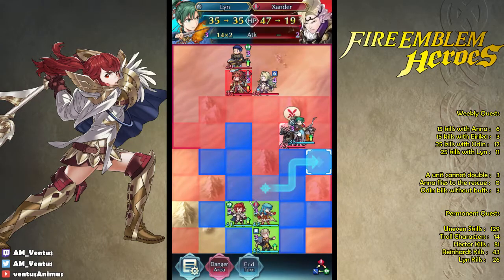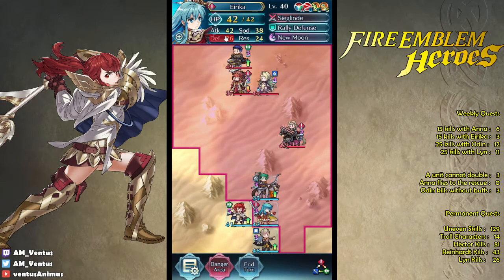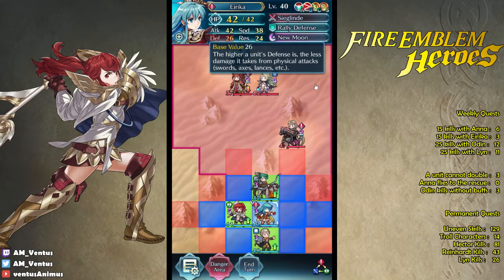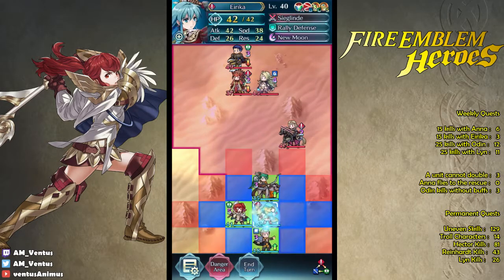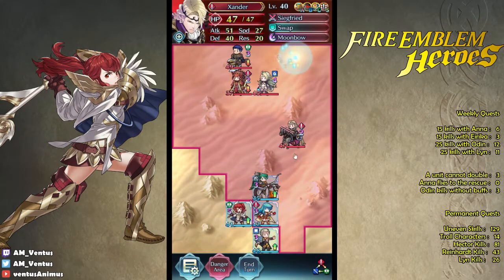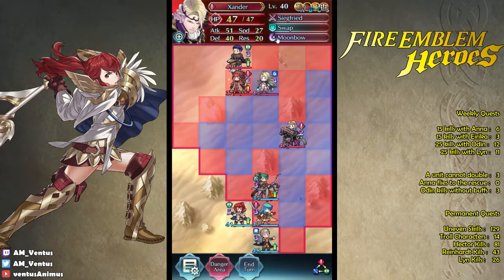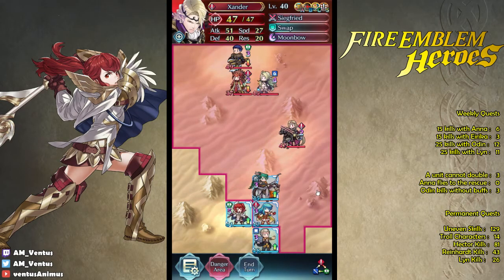He has Moonboat — why does he have Moonboat? What the hell? Does Erika die to Moonboat? I don't think so — she takes 8 damage from Moonboat. 59 is 33. That's pretty heavy damage but it's okay. Damage dealt back: 19 HP. Wow, she has really low attack — that's why she has Triangle Adept, to make her like a specialized unit. Seriously, 16 might weapon and she only has 42 attack. That's so sad. It's not even minus attack — it's minus defense or minus res or something. 40 defense, 2 damage.